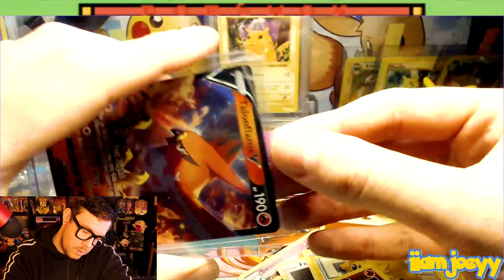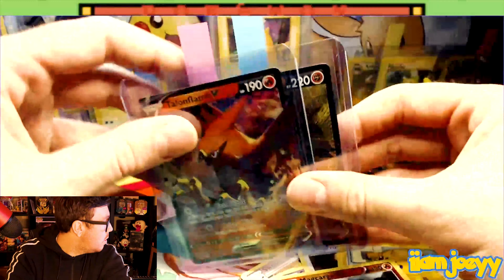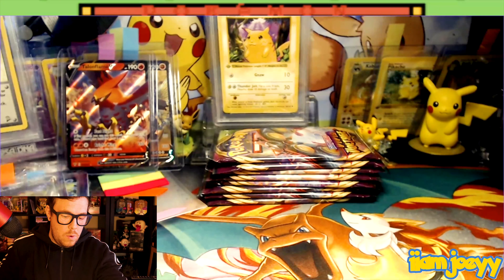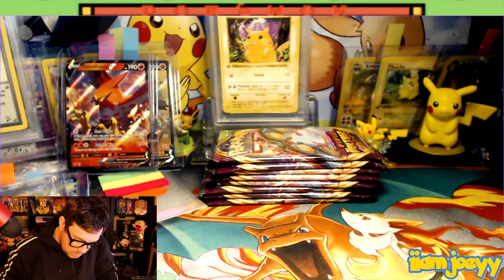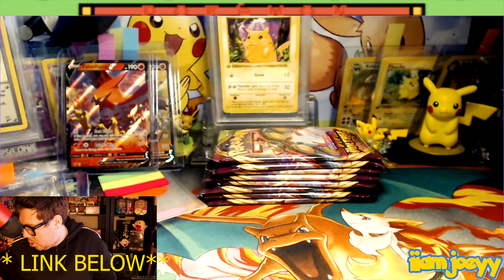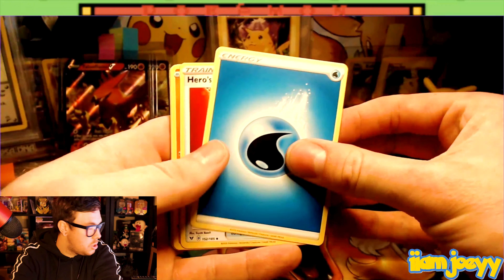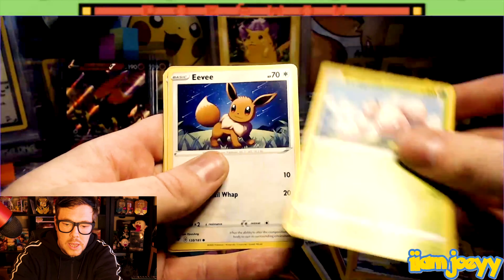We're going to start with the fire energy. So we've got the fire energy, the Macargo, the league staff, the Croconaw, the Pichu, the Mudbraun, the Poochiana, and the Charmander — that's a lovely card with the reverse holo. Wind and stadium there, that's a nice card. And we've got a non-holo rare Clefable. These are really nice cards — the art on these cards is absolutely beautiful. The Charmander is really nice; I like these already compared to the Darkness Ablaze and Champions Path packs.